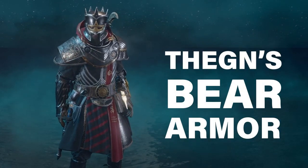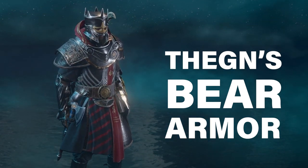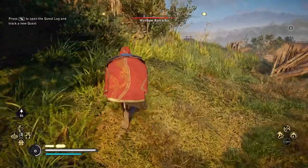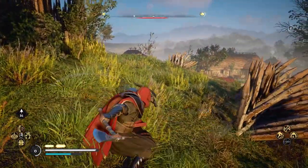Hey guys, welcome to a video on Assassin's Creed Valhalla. Today I'm going to show you where to get the best bear type armor set in the game. This is the Thane's armor set. It looks really cool — I love it with the cloak up with that red. It looks really dope.